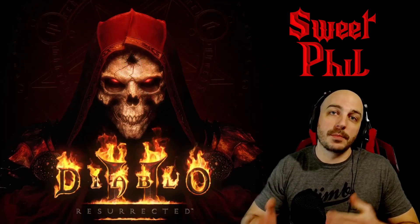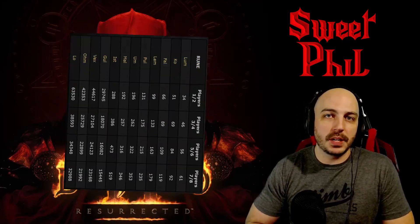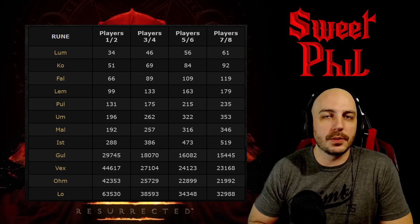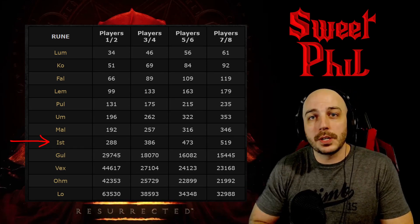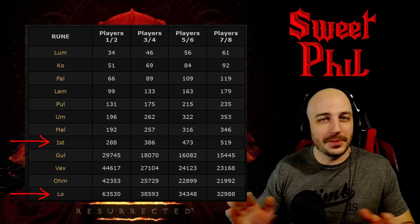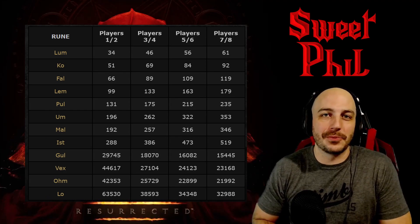Another good thing about farming the Countess is she has an increased Rune Drop chance because she has a special Rune Drop table — something special only for the Countess, not for any other monster in the entire game. This Rune Drop table can drop up to Ist. Technically the Countess can drop up to Lo, but that's almost never ever found. Really what you're hoping for is that up to Ist on the Rune Drop table.